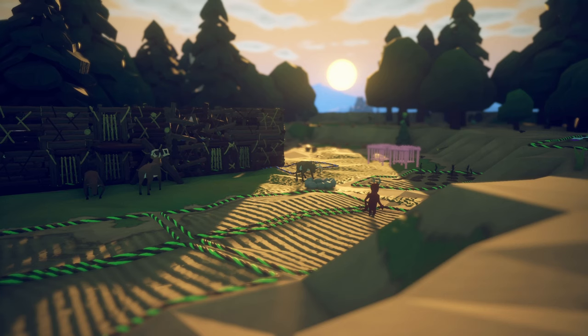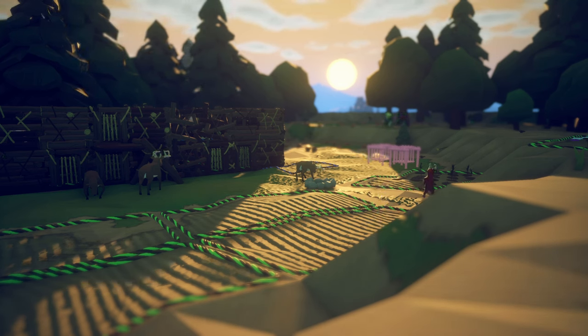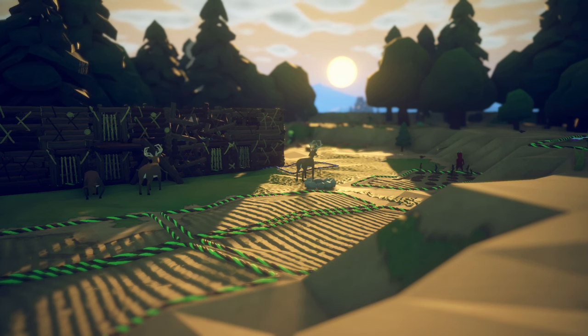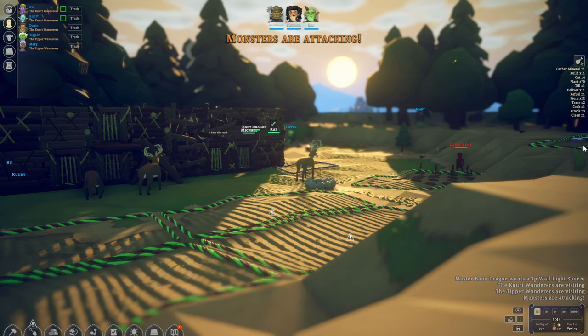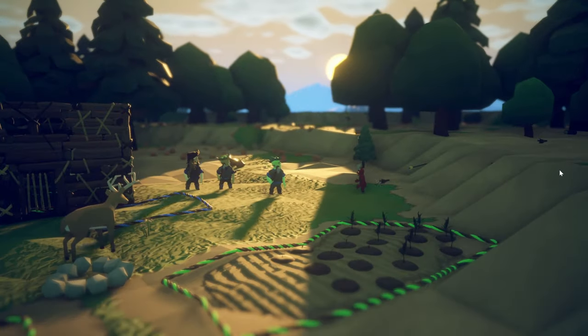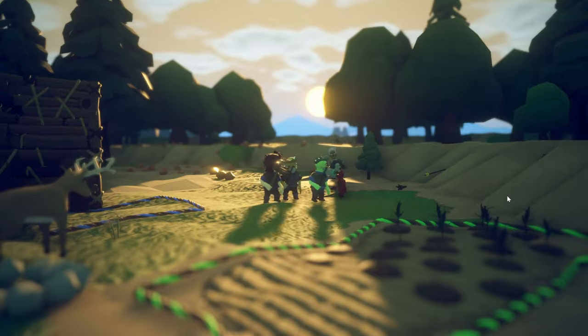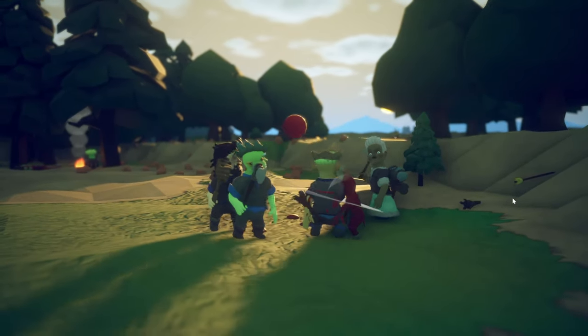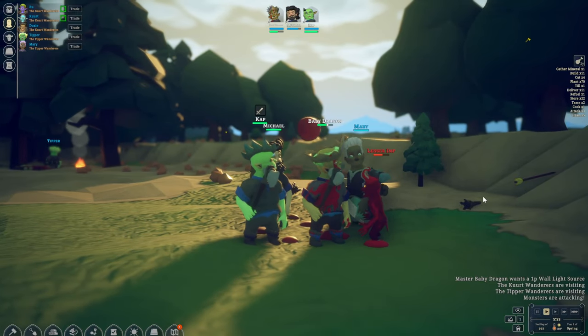Hello there and welcome back to Noble Fate. We've got a beautiful sunrise right now and also one lonely imp attacking us. Our colonists are already tasked to go and eliminate the threat. It automatically paused the game — let's move over here, quick little combat, and it seems someone's coming to help us out as well.